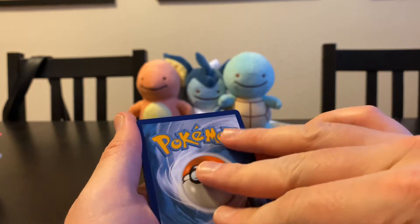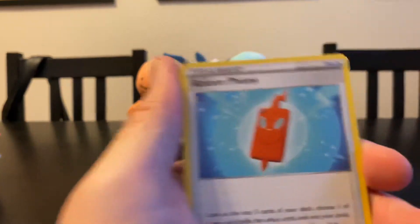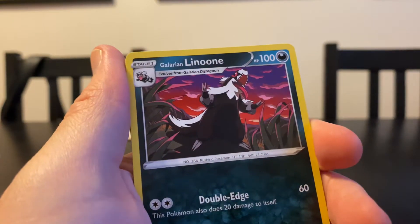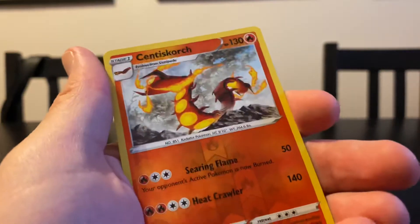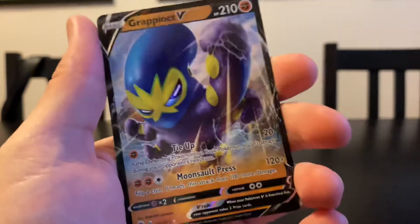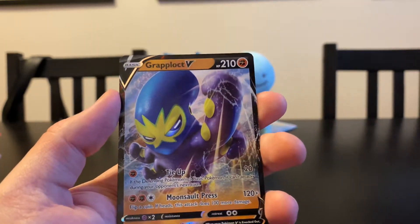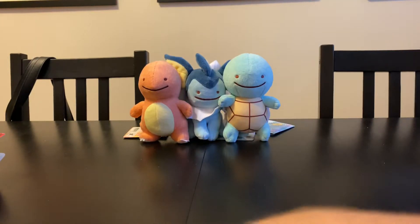Electric, poison, psychic, water — that's our first water pull though. Rotom Phone, Liepard, Sharpedo. Feels like we've got almost the whole set at this point. Vulpix, Full Heal, Purloin. We've got Centiscorch Reverse. And a Grapple Lokt V — the V cards are hit or miss, but I like this one. A lot of original Pokemon V cards look like early Toy Story animations, but this has more depth and vibrancy.